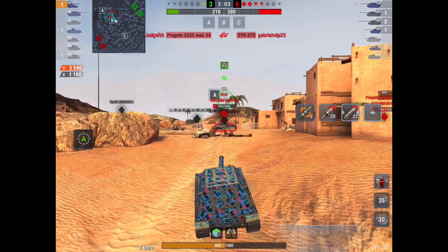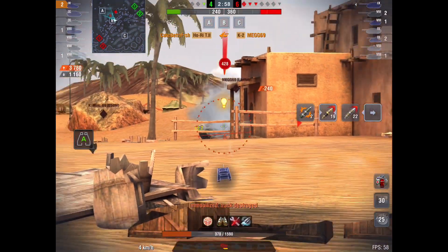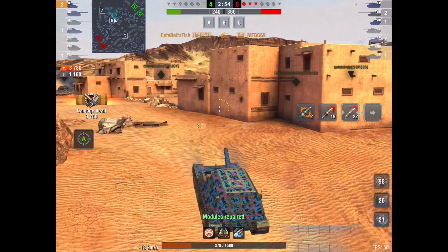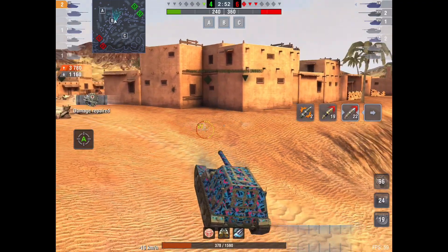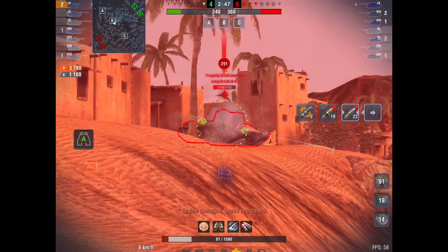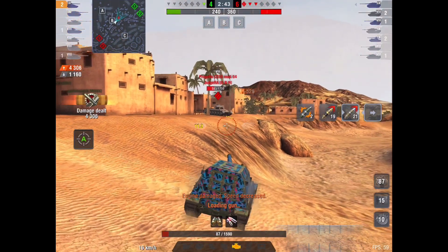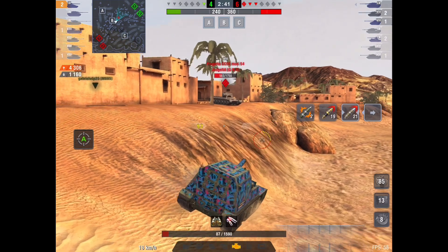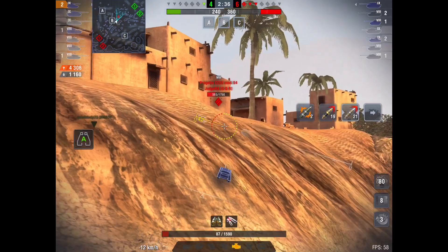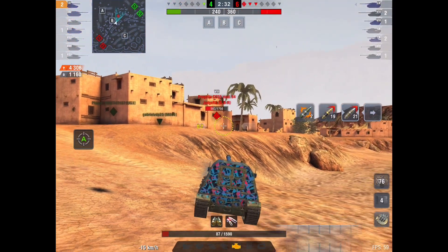He's got to try and climb up this hill now - that's what I was saying before, you've got to climb this hill. We can clear that guy out. But he's now alone against three, so we're talking Kolobanov's here if he's going to win this one. Come on, mate - smack him! Yes. We can't take another hit. We cannot take another hit, and we're against three tanks. This isn't going to be fun at all.